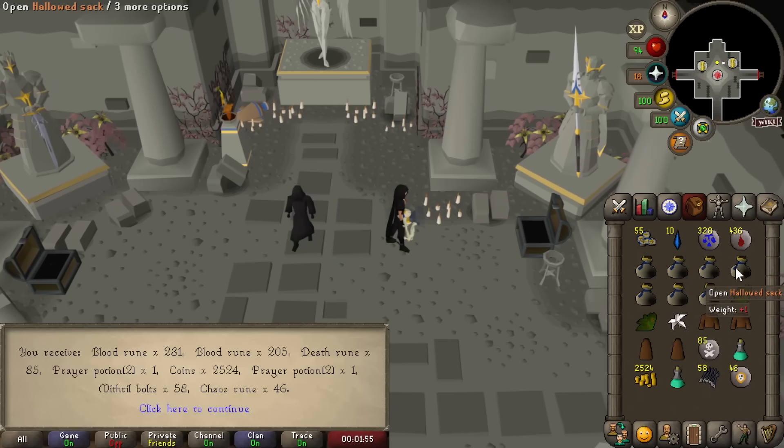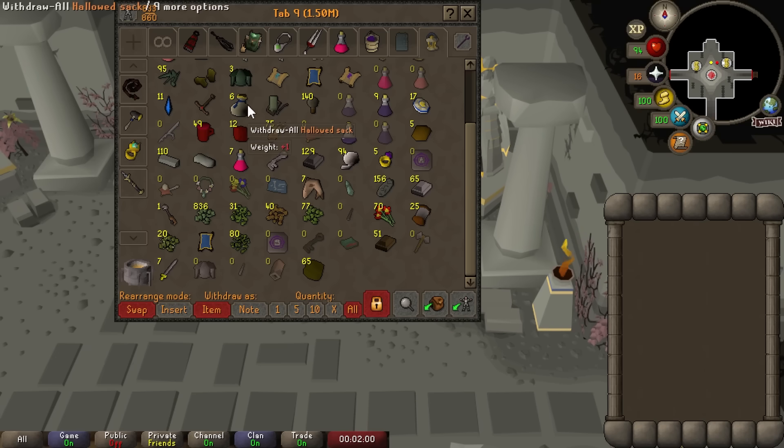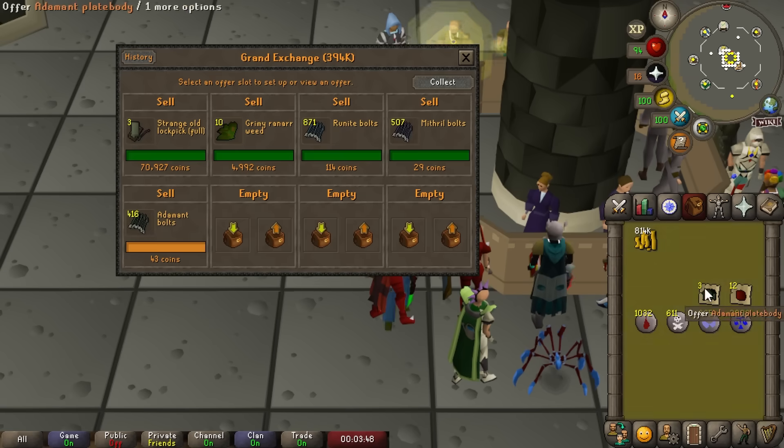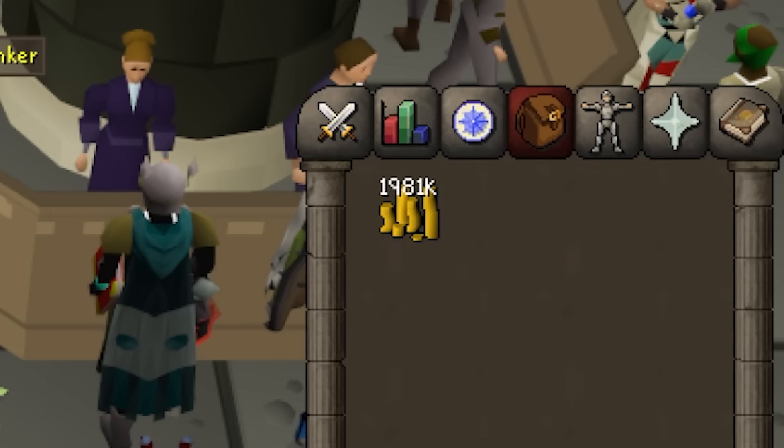We're very slowly approaching 97 agility. We've taken our foot off the gas a bit for the Hallowed Sepulcher, but we still have some loot here and some Hallowed sacks we can buy as well — picked up another 2 mil in loot.